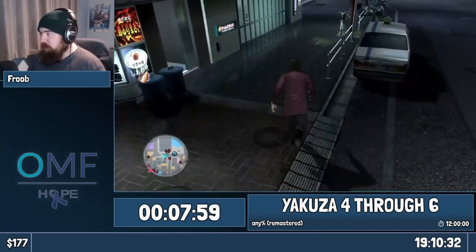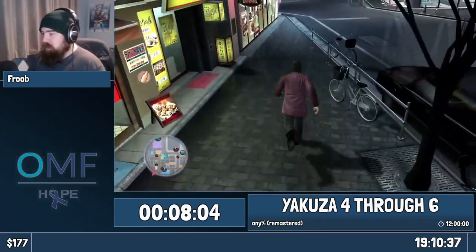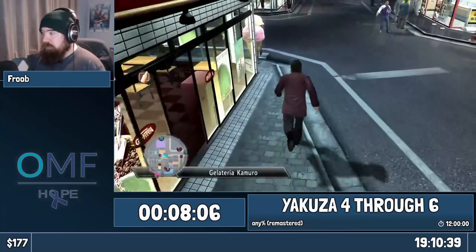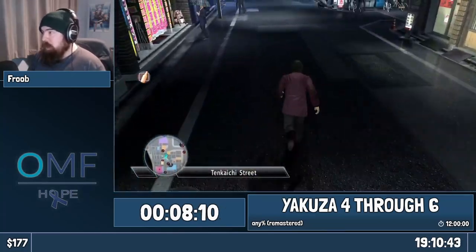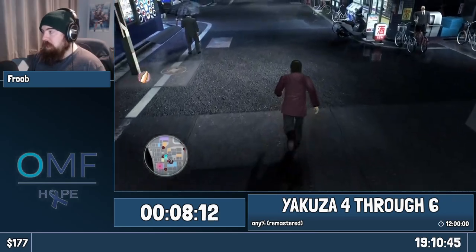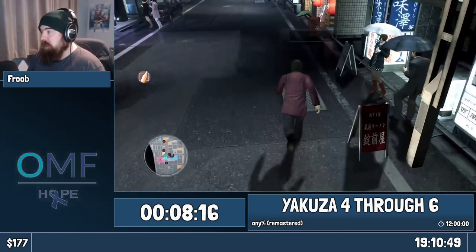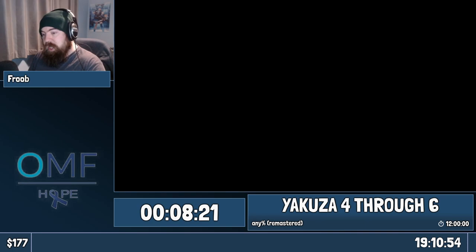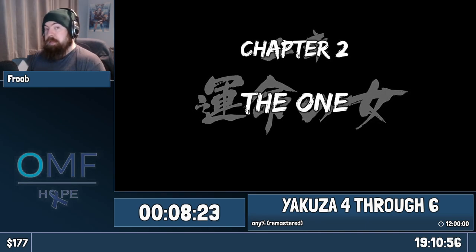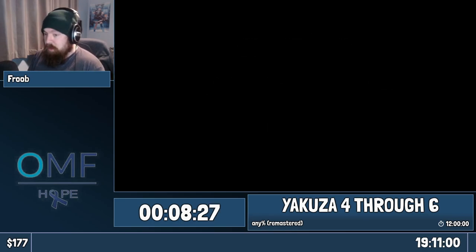We're going to skip through a couple of scenes and find Arai with Ihara, who we just beat up, and it seems as though Arai has shot Ihara. Then Arai goes missing, the police mistakenly arrest us, and it's your first sighting of what is actually our third playable character, Tanimura. But you'll see him much, much later.